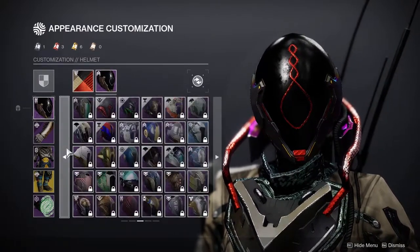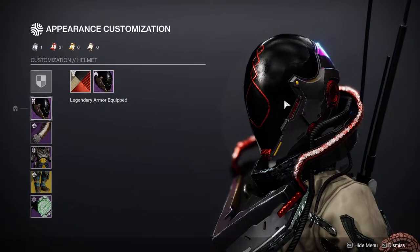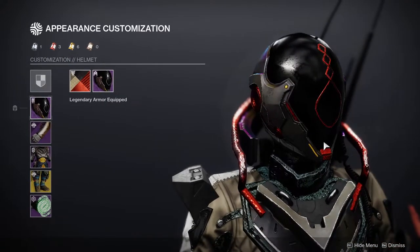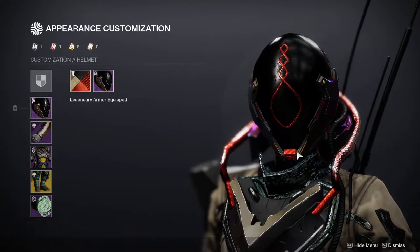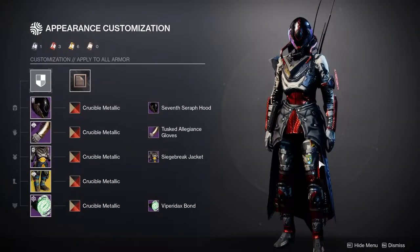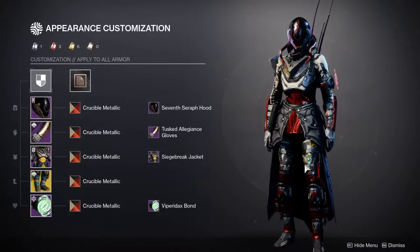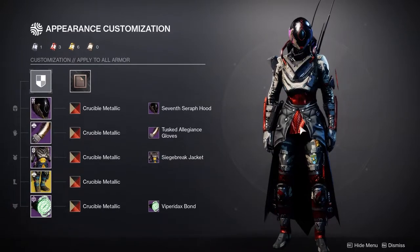For the helmet, we're using the Seventh Seraph Hood. This is legitimately one of my favorite helmets in the game. Just be aware there is yellow on both sides of the helmet. For me it's not that big a deal — it's so small that I don't really care too much. And I have yellow on the legs themselves, so you can think of it as pairing those two, which is fine.